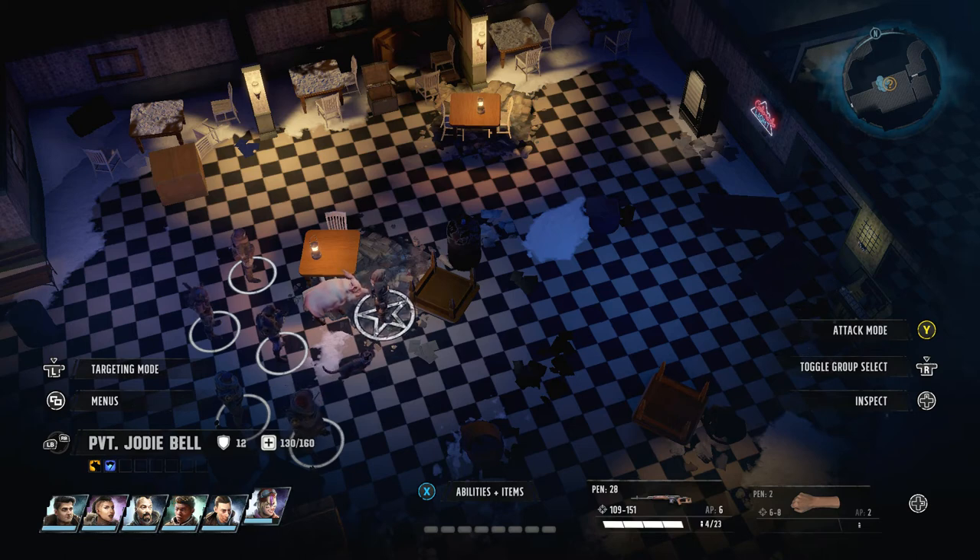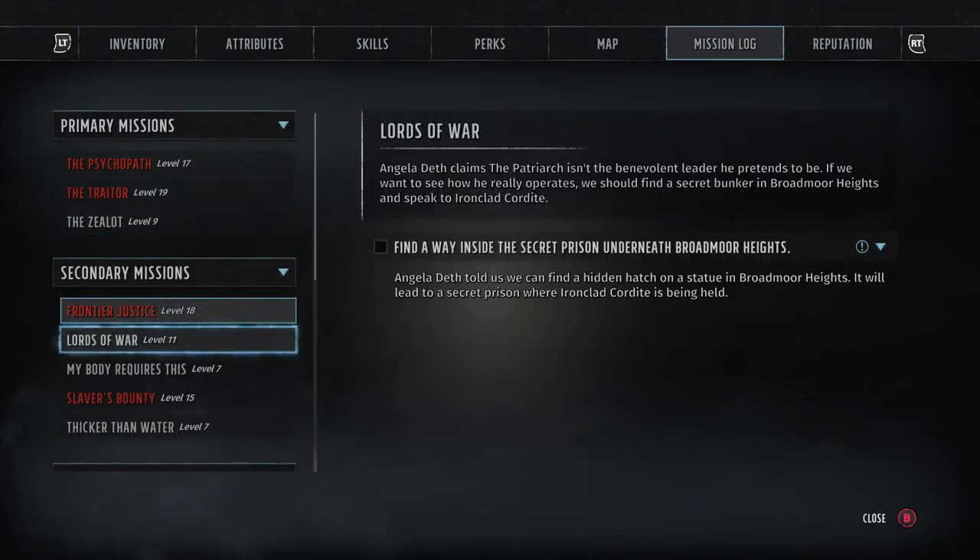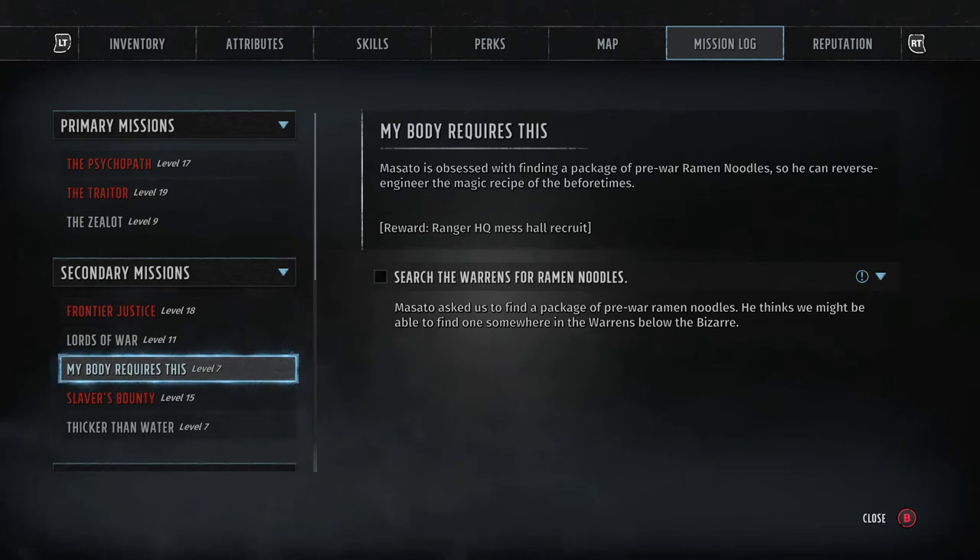Hey guys, welcome back to Wasteland 3. I wanted to show you where you can find the ramen noodles in the warrens. If you go down to the mission log, there is a quest that says 'My Body Requires This' — search the warrens for the ramen noodles — and you're able to get the Ranger HQ mess hall recruit.